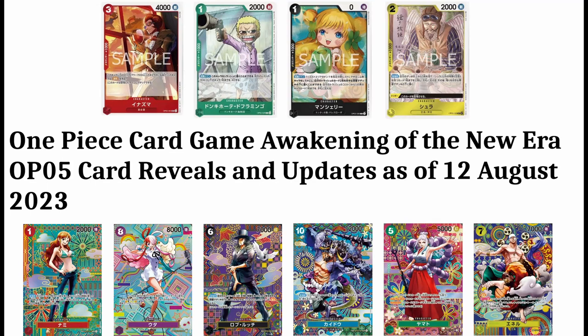Yo, what's up? Here's GapGen. Today I have 10 card leaks that I will provide in this video. I will have 1 common, 1 uncommon, and 2 rares. They will all be character cards. And for the 6 other cards, they will be the special cards from this set OP05 Awakening of the New Era.